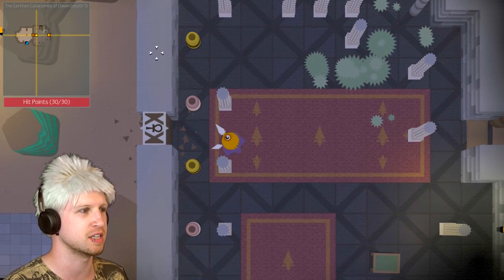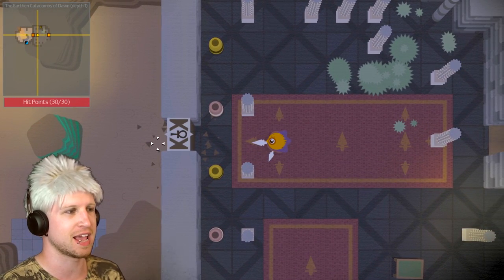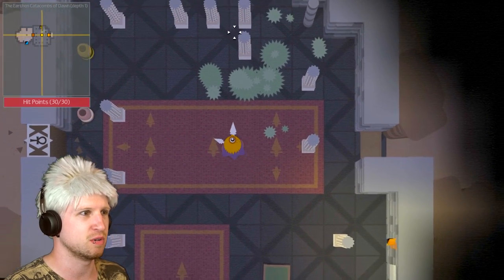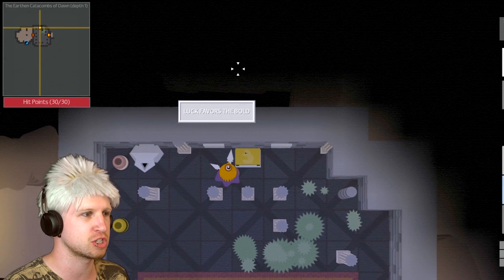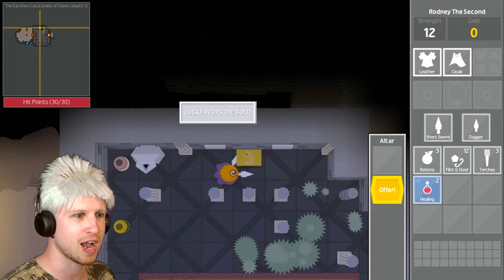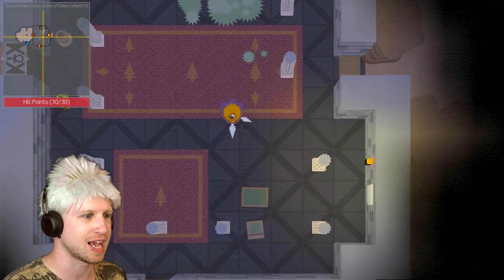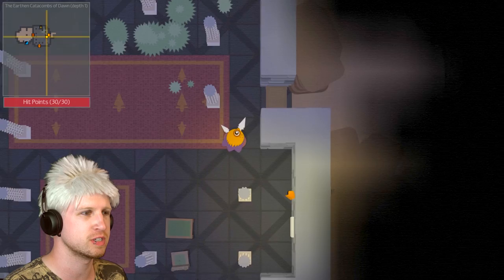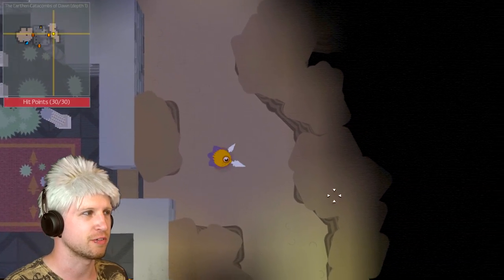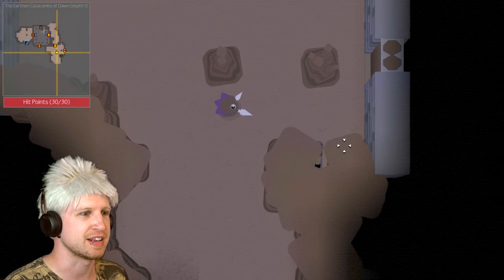We got locked into the dungeon. That right here is why we need to get our hands on that weird talisman, just so that we can end up coming back here. What is this? We can offer stuff to the shrine. Well, that's cool — I don't necessarily know what that's about. I guess we would just leave gold down or something. Let's try and run into an enemy of some kind. Come on, where are you hiding?